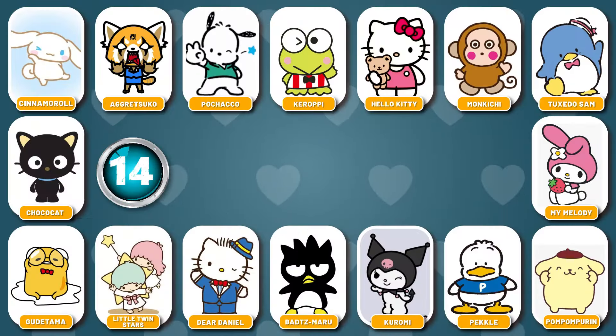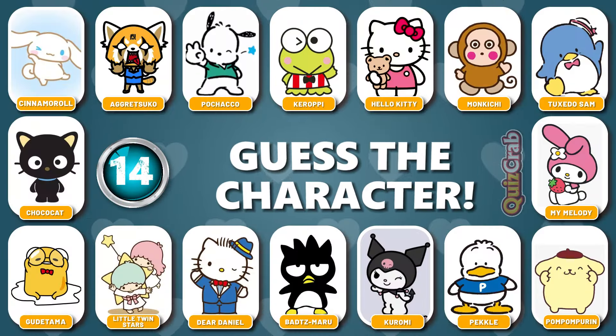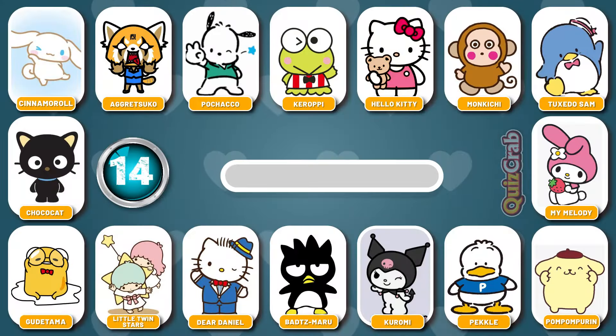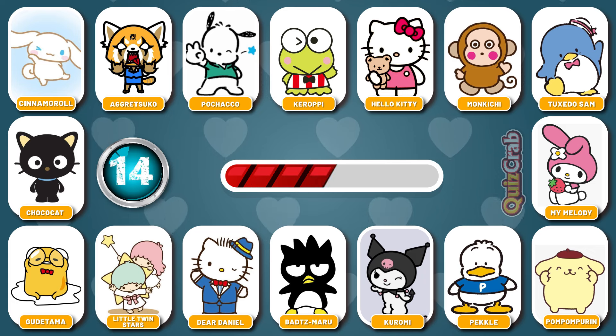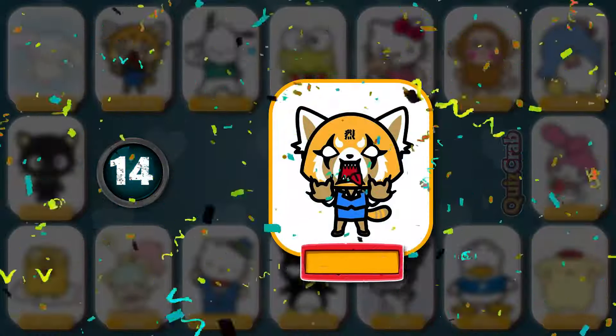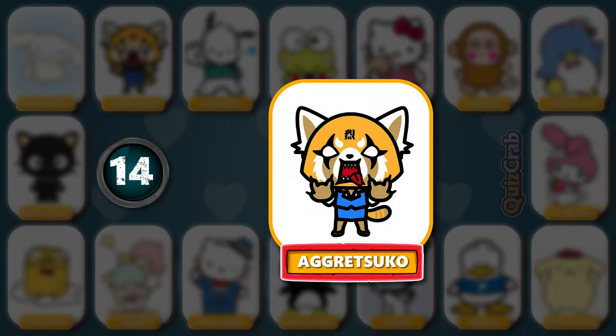Round 14. Guess the character by squinting your eyes. Did you get this character by their illusion? You got it right! It's Aggretsuko!